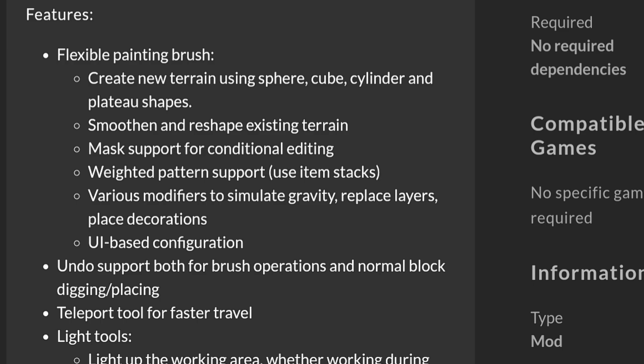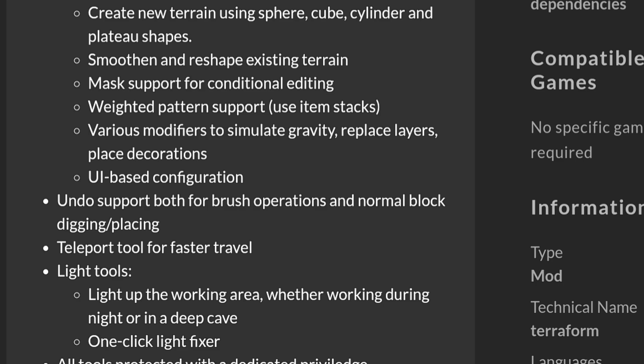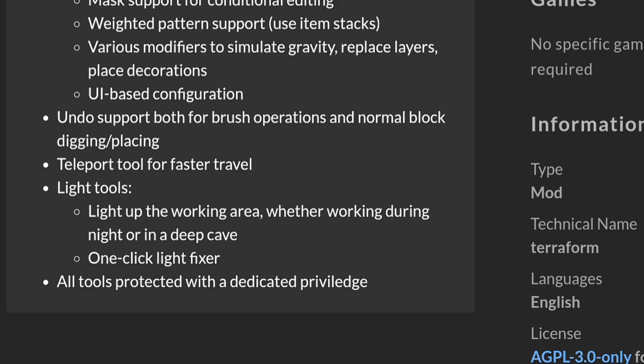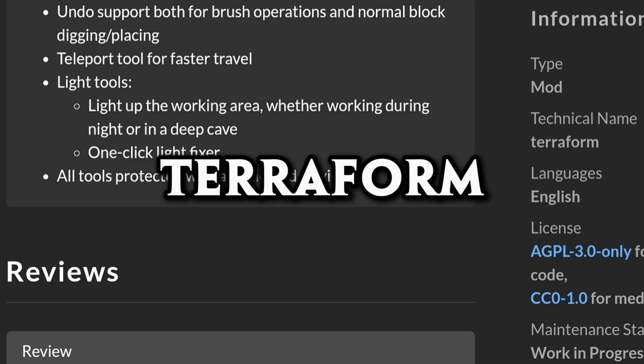Various modifiers to simulate gravity. Replace layers. Place decorations. UI-based configurations. Undo support both for brush operations and normal block digging and placing. Teleport tool for faster travel. Light tools to light up the working area, whether working during night or in a deep cave. One click light fixer. All tools protected with a dedicated privilege. Terraform. My voice cracked.